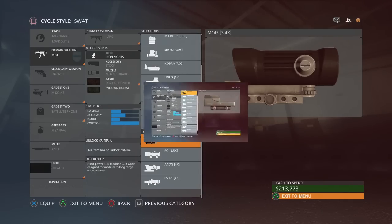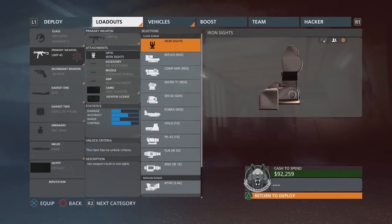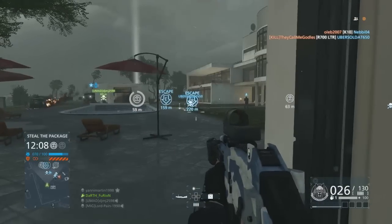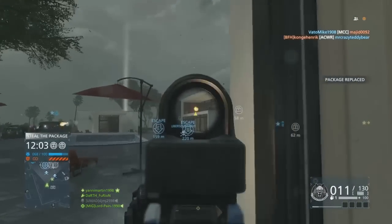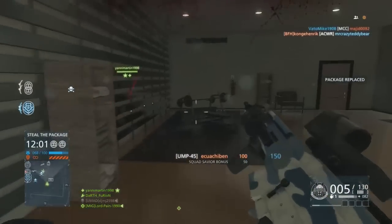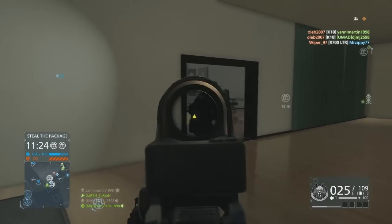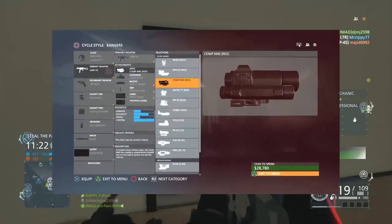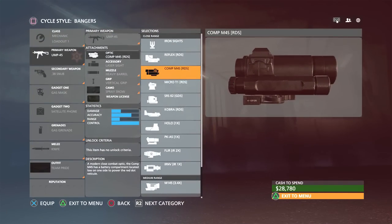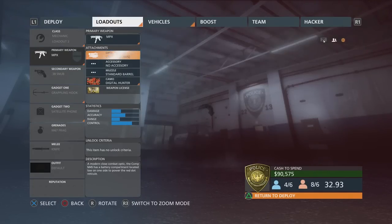We'll start at the top of the list - the Reflex RDS. It's a red dot sight but it has a little yellow triangle in the middle. It's quite a small reticle and the actual viewable area through the lens isn't particularly big, so it's not one I particularly like using. Close up it just blocks out a lot of the view with a big chunky bottom end, so I don't particularly like that one.